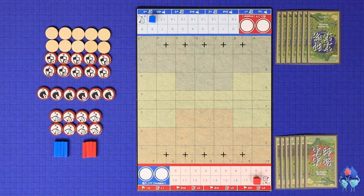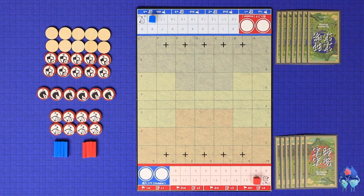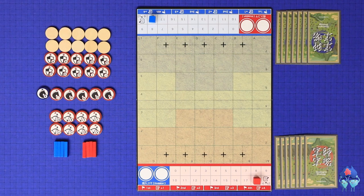The 34 soldier pieces are placed next to the board: the infantry and their shields, the cavalry, and the archers. Each has a red and a blue side and is represented by a unique letter. There are also four fences in each player colour.